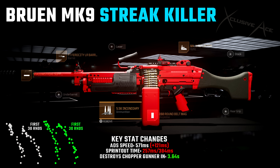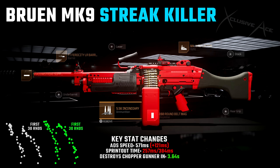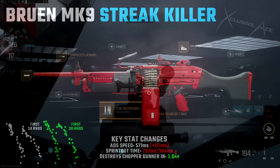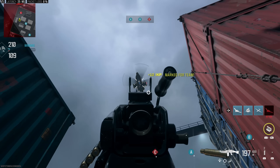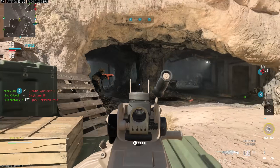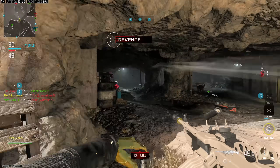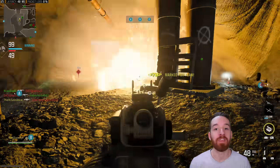With this setup it's still a pretty accurate gun, though you don't need insane accuracy to shoot a chopper or VTOL out of the air. The aim down sight speed and sprint-out times are very slow, so you definitely don't want to use this outside of taking out streaks. The big upside is you can take a chopper gunner down in just 3.64 seconds — they'll barely have time to shoot back. This is a very niche setup, so I'd pop it on a class with Hijacked IFF Strobe and only swap to it when I need to take out a streak quickly.